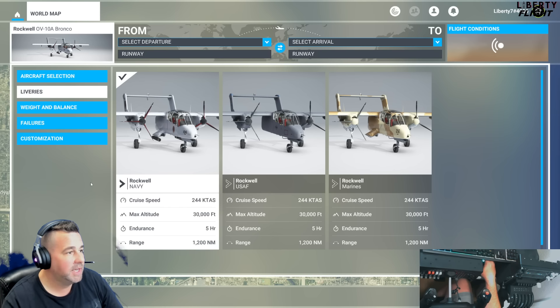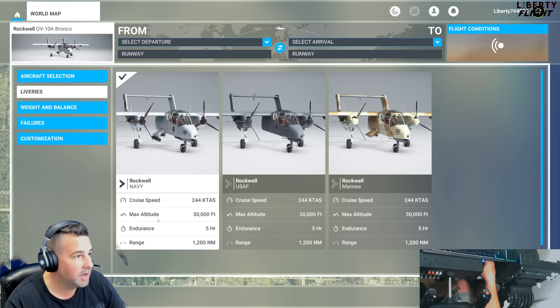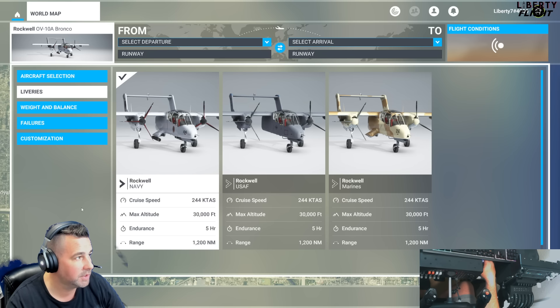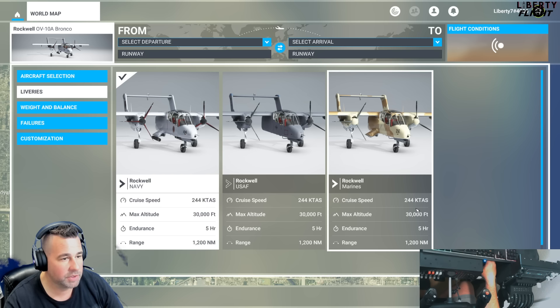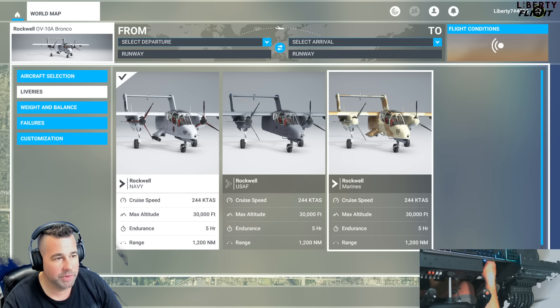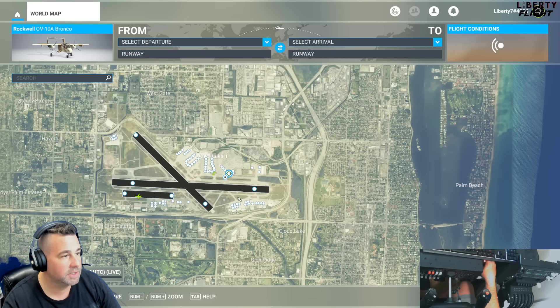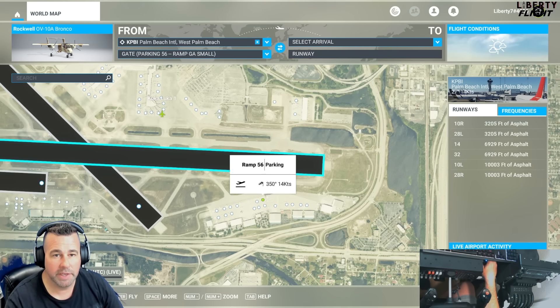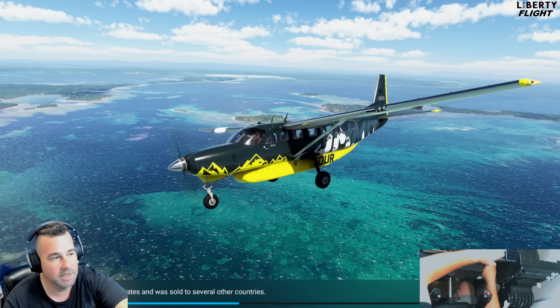Welcome to the channel. Today we are in the freeware aircraft from Rockwell — North American makes this. It's the Rockwell OV-10A Bronco. It comes with three different liveries, a cruising speed of 244 knots, 30,000 for the ceiling level, five hours of duration, and 1,200 nautical miles. We're going to take a look at this freeware aircraft — I'll leave a link in the description on FlightSim.to. Let's jump inside and see what it has to offer.